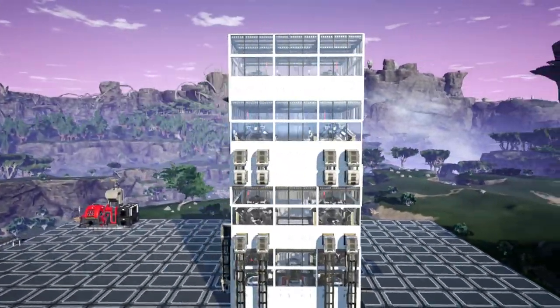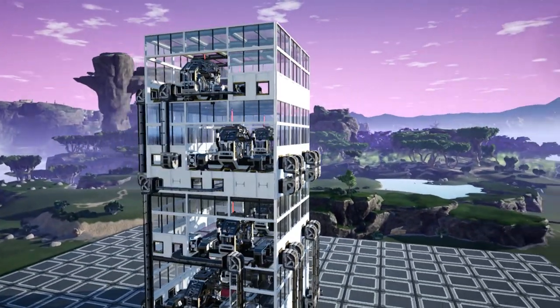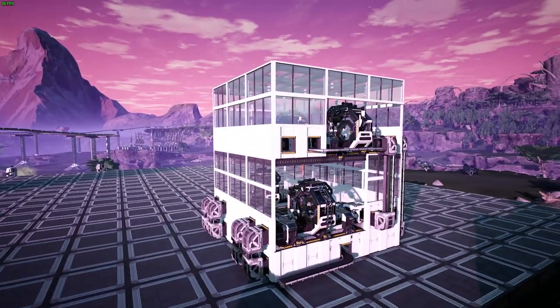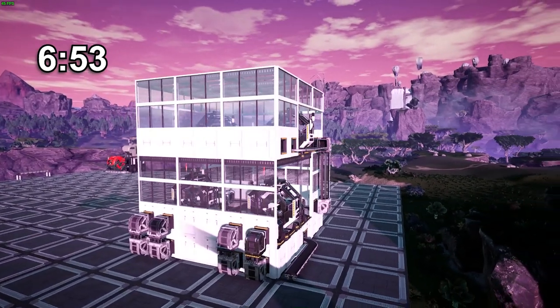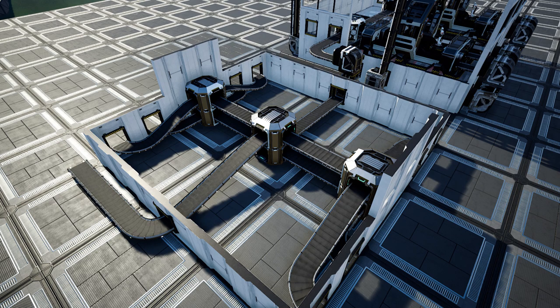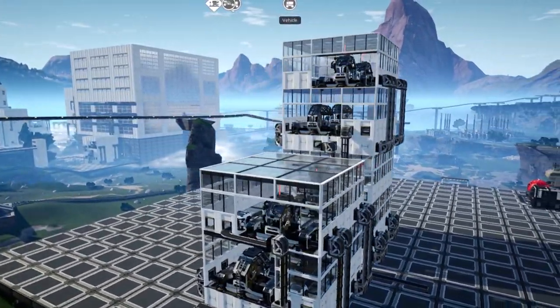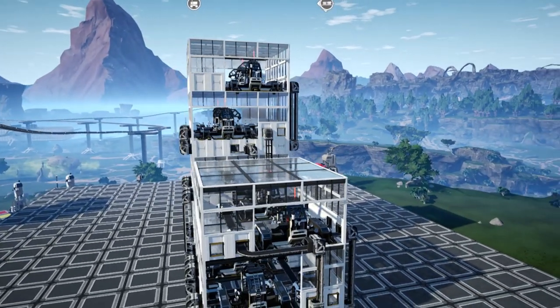And with that we finished the factory for the 60 black powder per minute. Now we need to assign the work to each assembler and then power the whole setup. Now we need to build the setup for the nobelisks. For the nobelisks, all you have to do is build the exact same design from the halfway point given in the timestamp. Just build beside the factory where the output is coming and then connect the black powder output to one of the inputs, and then the 120 steel pipes per minute to the other input. Also, instead of using mark 1 conveyors, use mark 2 as the steel pipes are coming in at 120 per minute. And with that we're done with the setup.